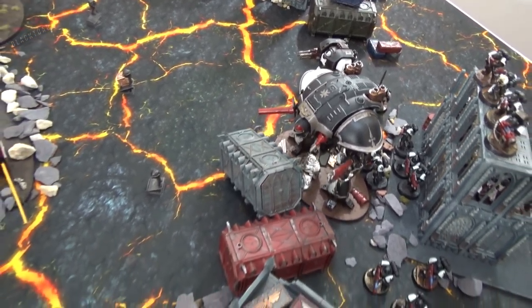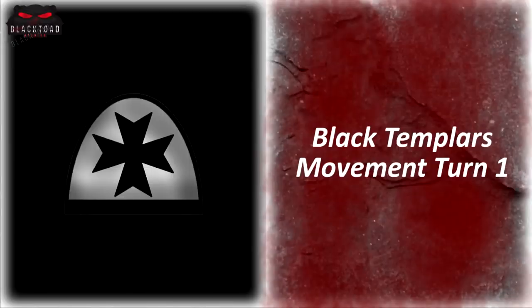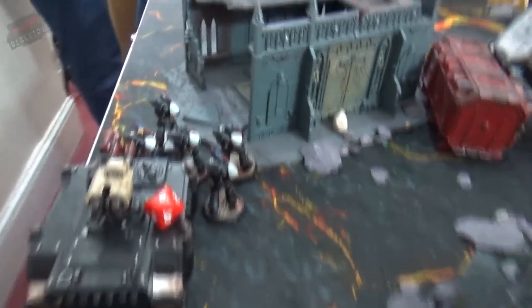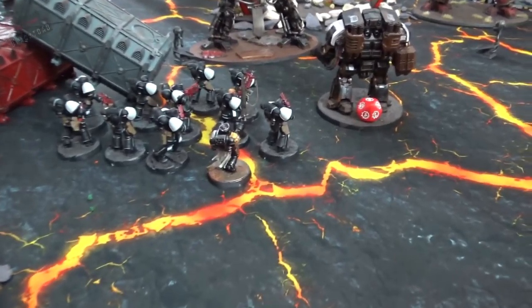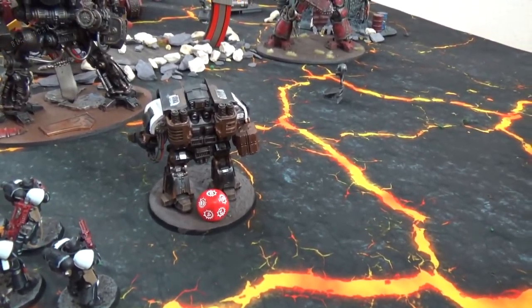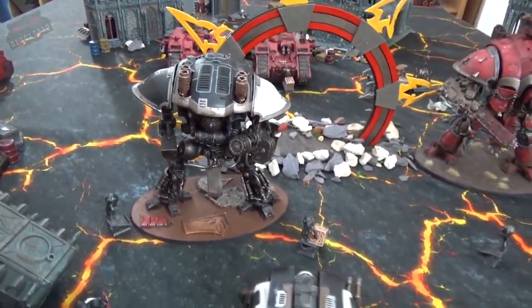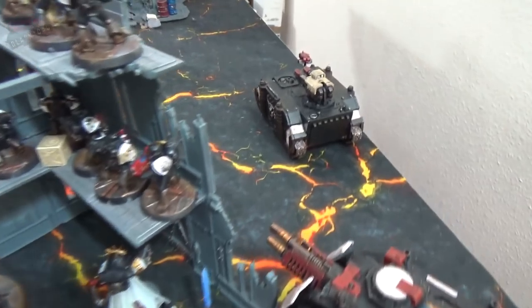Templars turn one movement: the Hellblasters scoot left to get a shooting solution on the Vindicator through a window. The Razorback stays still. The Intercessor squad moves up with the Emperor's Champion towards the portal to prevent relic placement. The Leviathan takes centre having absorbed fire. The Knight heads toward the Land Raiders. Everything on the shooting side of the table stays still to maximise firepower against armour.